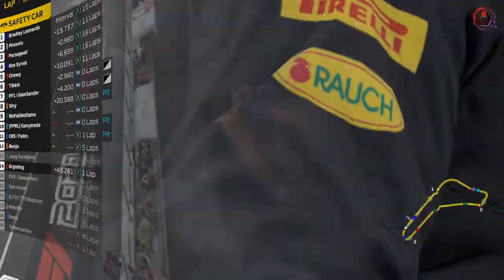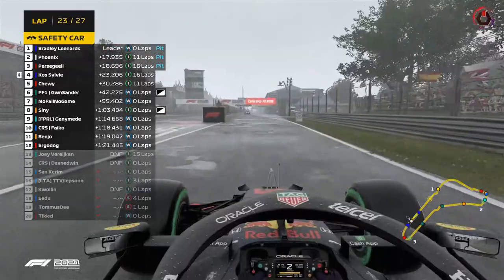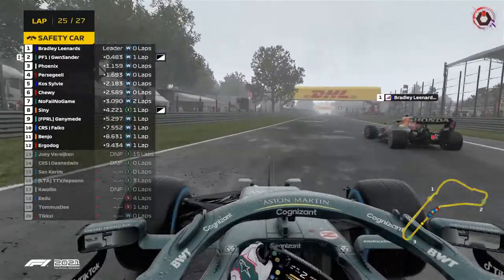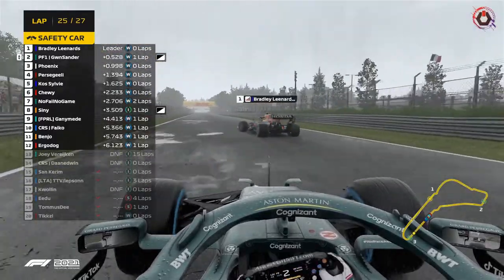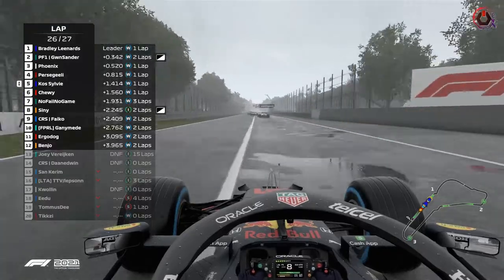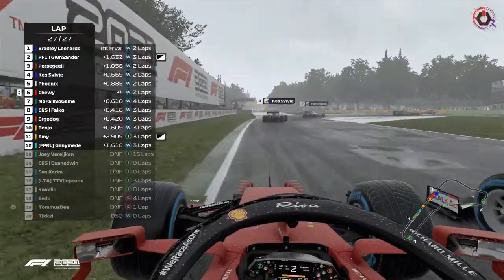Everyone seems to be in the pits right now. Does Phoenix follow? Phoenix is 17 seconds down the road — he does follow. Percy Galli does as well, and Corses is going to follow. I believe Shuey could go for it — he won't get the fastest lap, but Brownlee can try to defend. Gordon at the moment could go for gold here — absolutely just go for it. Phoenix lurking in the background for P3 in the Haas. Let's see how it pans out — penultimate lap, no DRS, just keep the car on the track.